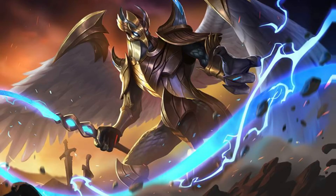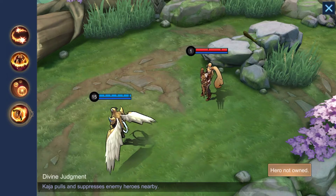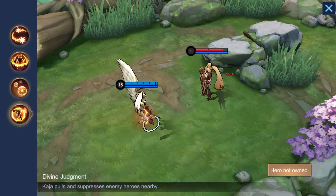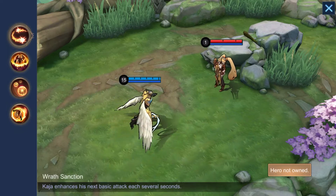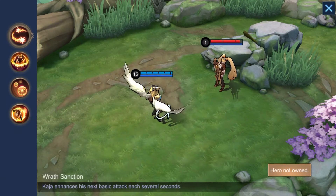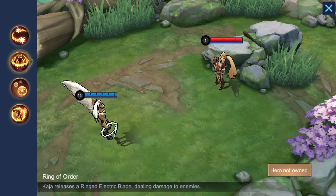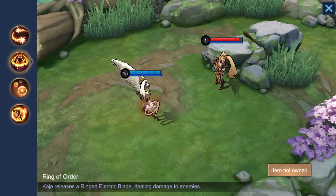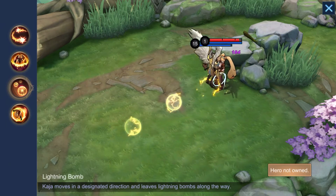Let's start with an obvious choice, which is Kaja. Kaja is a great hero that easily counters most damage dealers by pulling them out of formation with his ultimate ability. His ult is also a great way to restrict Shang'e should she have popped her own ultimate, allowing your team to avoid a lot of damage and position themselves carefully in order to neutralize her.